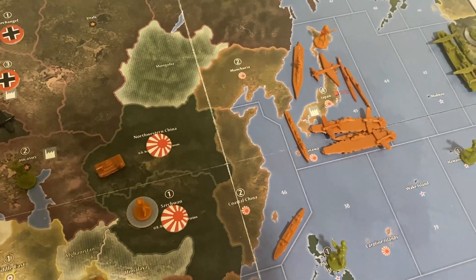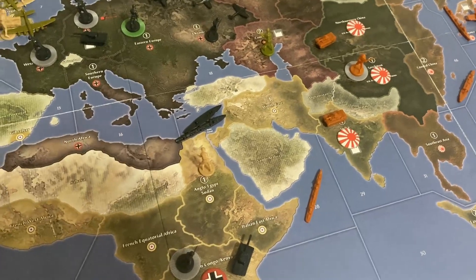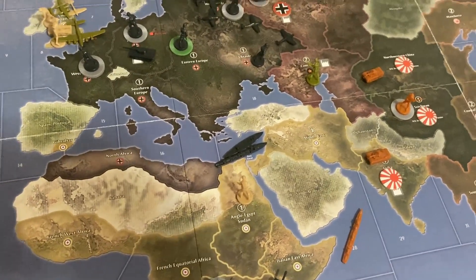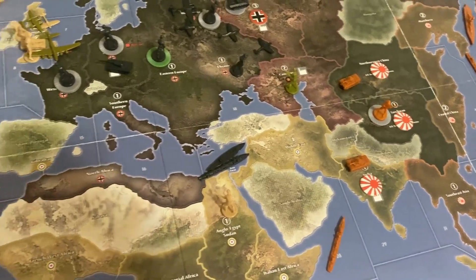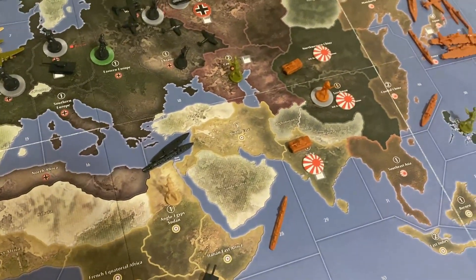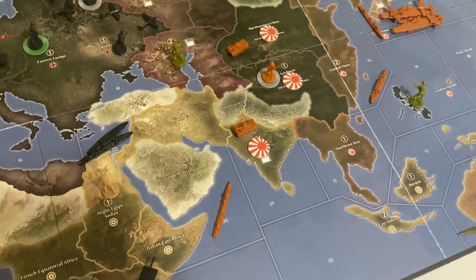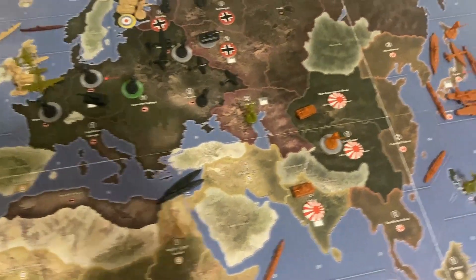Japan is in a position of power — looking like an Axis victory. We'll play it out and try to hit some victory conditions, but it's pretty clear the Axis are winning this game. I'll play out till round five, and if it's going really strongly Axis, we'll call it. But anything can happen — I've seen some pretty amazing comebacks.